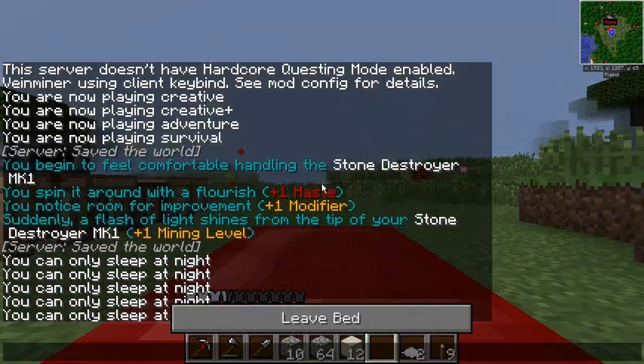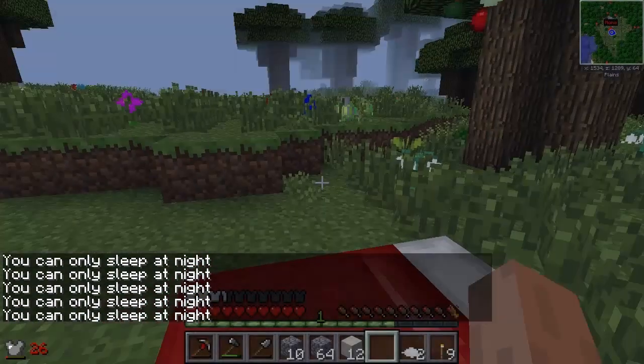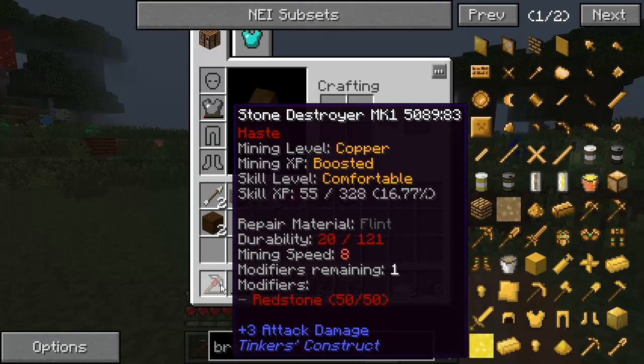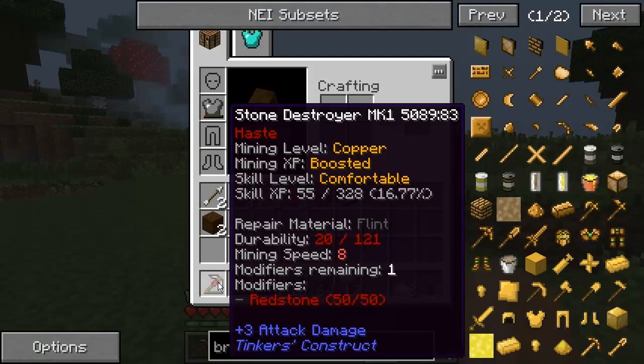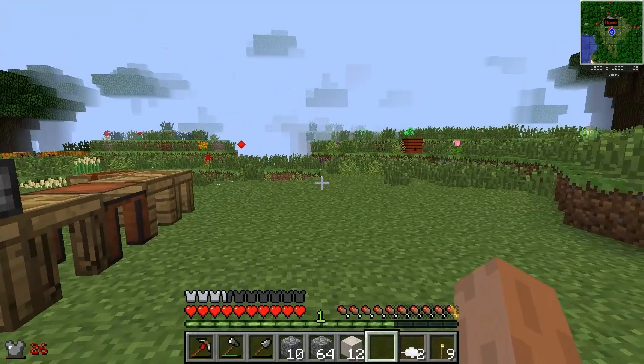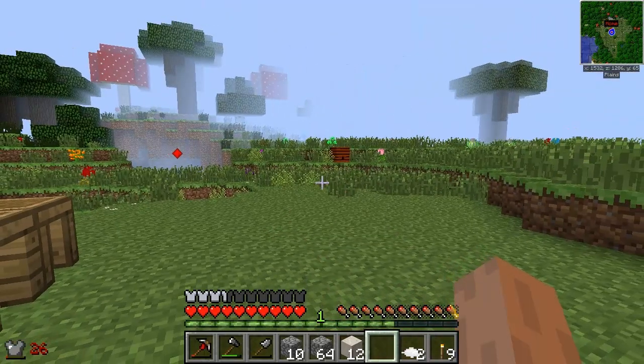It's getting there! Look at that — plus one Haste, which is great. I've got another modifier slot to go on there, and it will level up in around 300 more blocks of mining. Hopefully next time you see me I'll have a smeltery going, and maybe even a little house. If you've liked this episode, please go ahead and leave a like. Until next time, thank you very much for watching. I've been the Tophman — as always, stay safe.